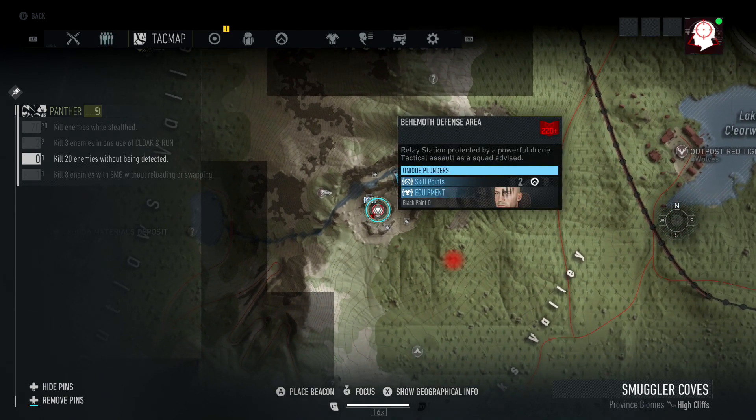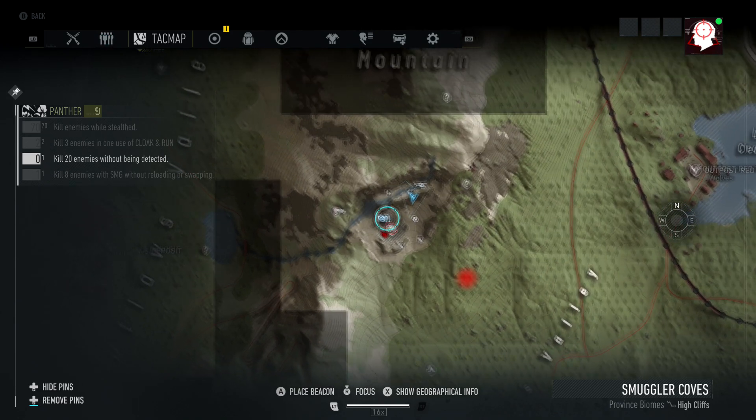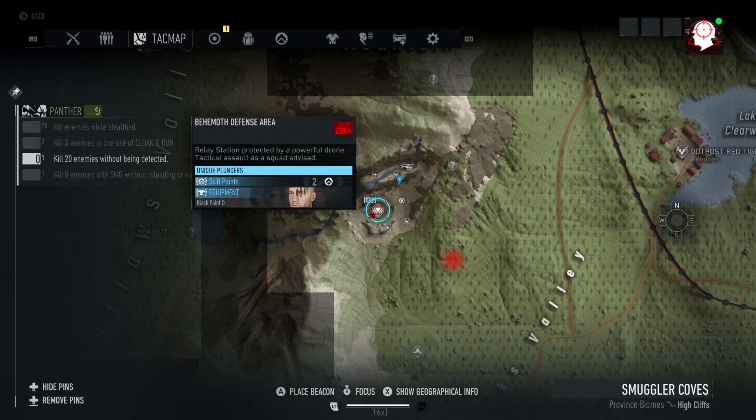There is a behemoth right in front of me and most of the time there's either one or two skill points plus some kind of vanity item or a weapon blueprint.